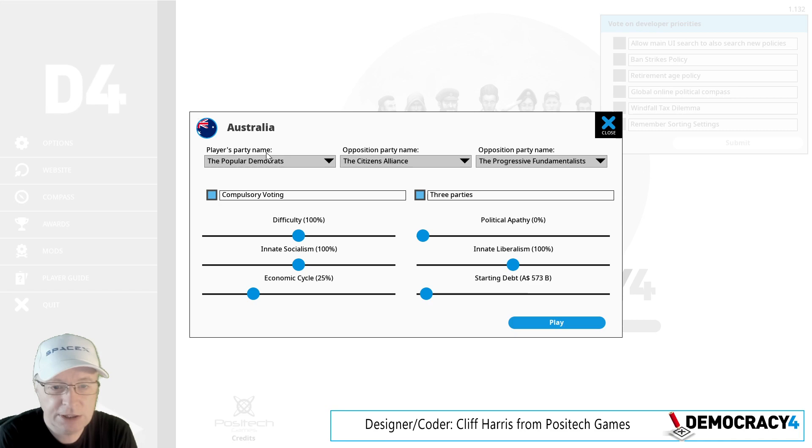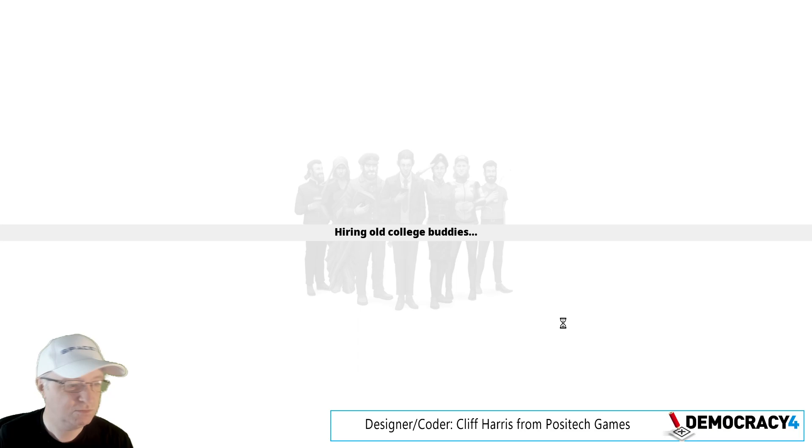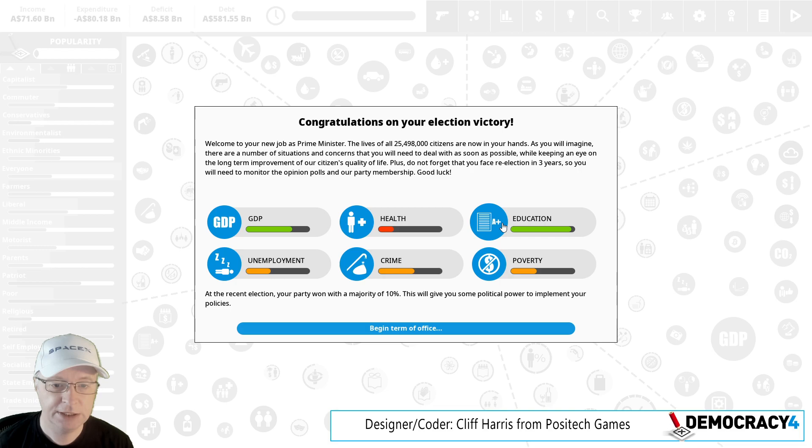What's also interesting about Australia from the point of view of the game is that it has multiple parties — three parties. There's also compulsory voting, which does actually change the way you play the game to some extent. It's the first country we've put in that has that. You can turn it off if you don't want it, and you can turn it on for other countries if you want to experiment.